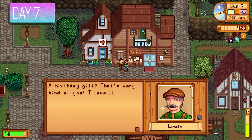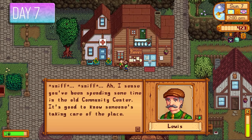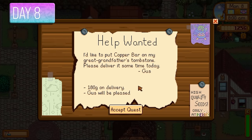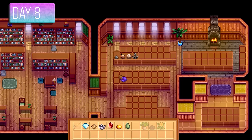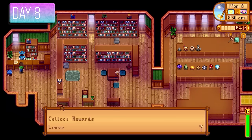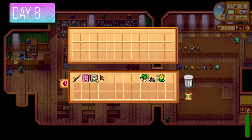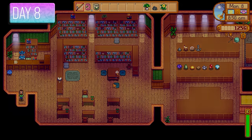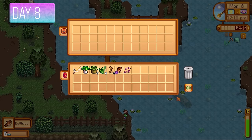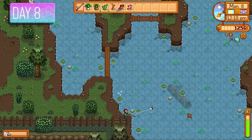I gave Mayor Lewis a birthday gift — an amethyst he liked — which got two hearts. That was the first birthday of the run completed, and we need to max out all relationships for perfection. On day 8 another quest appeared: Gus wanted a copper bar for 180 gold. I paid Gunther a visit, gave him loads of minerals, and got some cauliflower seeds as a reward — always nice to get free seeds. I spent the rest of the day fishing to level up my fishing skill.